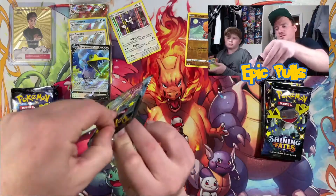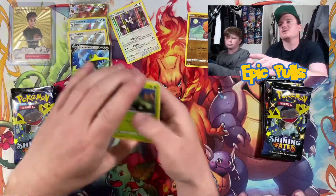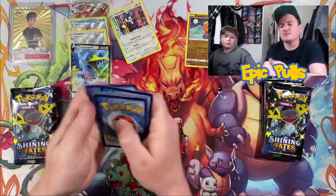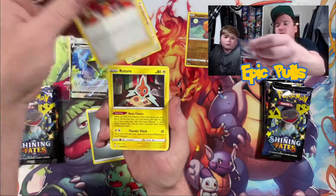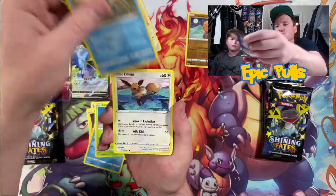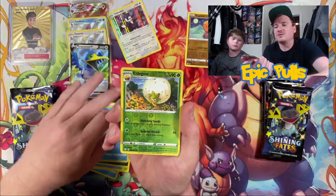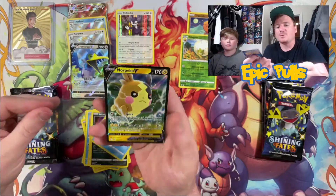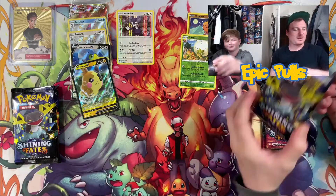Code card for you guys there, four out to the front — starting off pack four with a Metal Energy, Gym Trainer, Rotom, Frosmoth, Cacnea, Chewtle, an Eevee, Nickit, Horsea, a Reverse Eldegoss, and a Morpeko V. Probably one of the most common V cards we've pulled out of Shining Fates — we definitely have a handful of those.